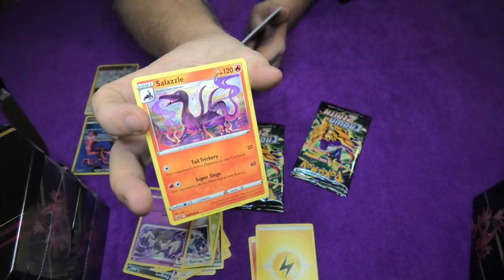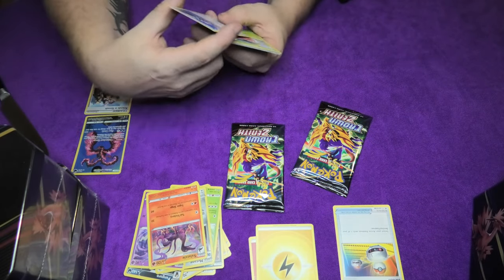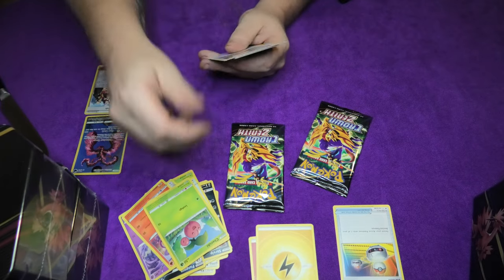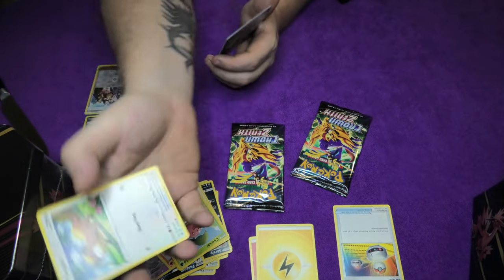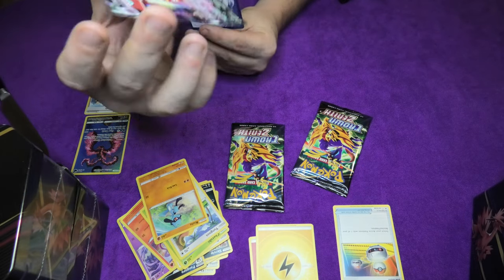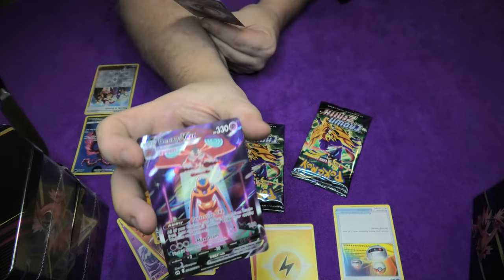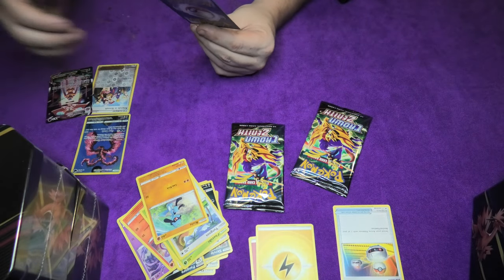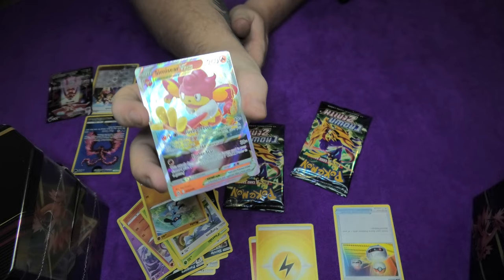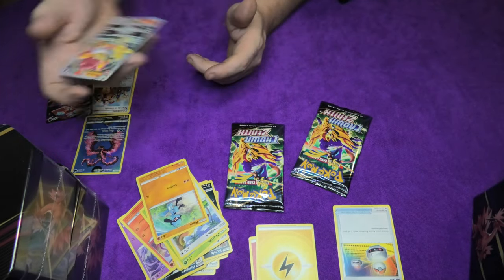A Salazzle. A lovely little dragon thing. A Switch. Then we have a Starly, a little Starly. The Cherubi. The Yungoos - whatever that goose is. The Riolu. And we finish off - we have a Dex Deoxys V-Max, a beautiful shine to it as well. Then out with the knife, and we have a Simisear, also with a beautiful shine. Also V-Star - whatever V-Star means. I know there is a V and there is a V-Star, and this is a V-Star.